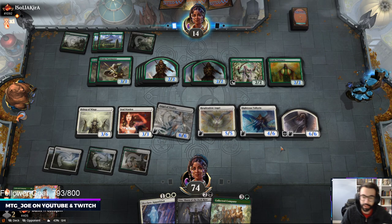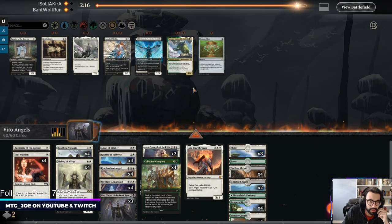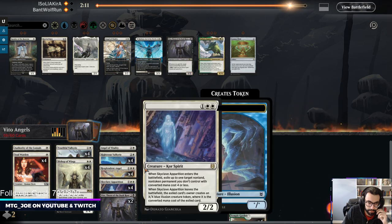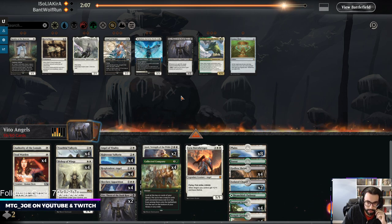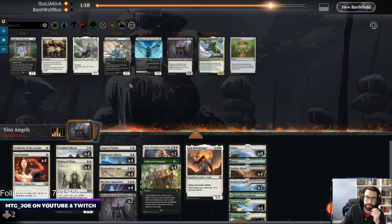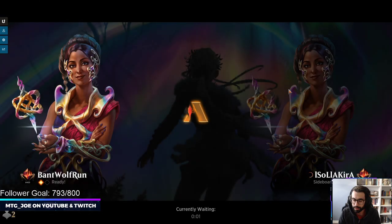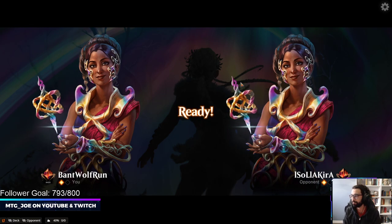Opponent mulliganed to five. We stumbled a bit on lands. I think we're just running it back, maybe trim a Vito here. The Redain is interesting with the Shield but they often have Lords so it makes it less impactful. Let's just try the Vito - we came here to play Vito. Soul Warden is really impactful in this matchup, just gaining life off each time your opponent plays a creature. This matchup feels like either side is just going to snowball.